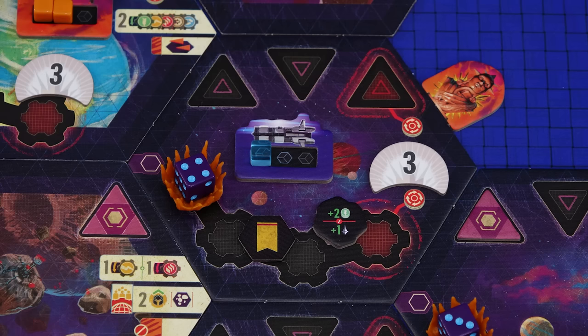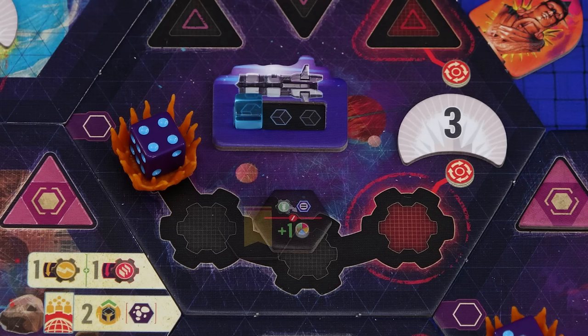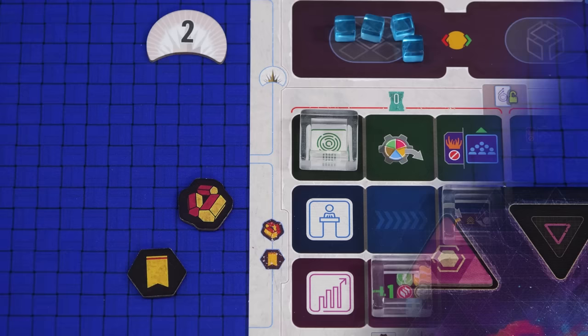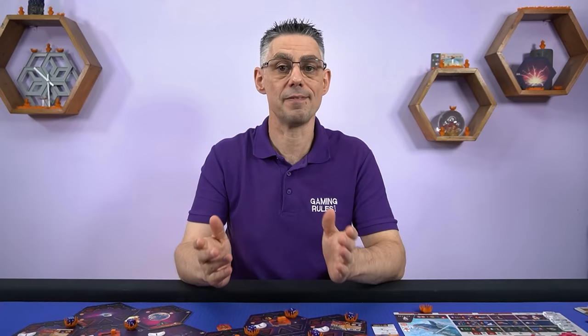Flip over each bounty token and gain what is printed on them — most bounty tokens give you a choice, for example to gain two food or one influence. After gaining the reward, place the token face down next to your house mat. Resolve the reclaim tokens in the same way — flip them over and gain the reward. Take any glory tokens from the sector and place them next to your house mat. Then if the sector you invaded was not controlled by another player, score influence equal to the total value of all of your glory tokens — so here you would gain five influence. Note that at the end of your turn you need to discard glory tokens in excess of four, so you could have more than four at this stage and discard the excess later.